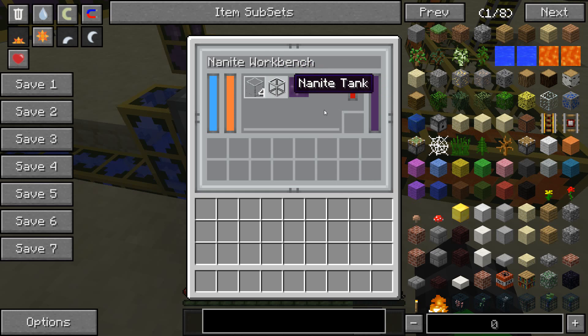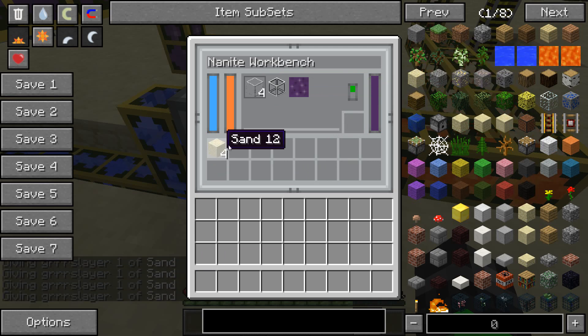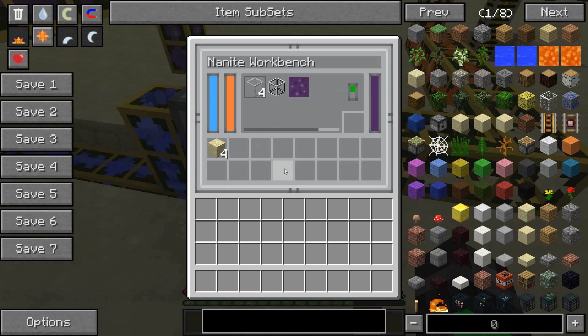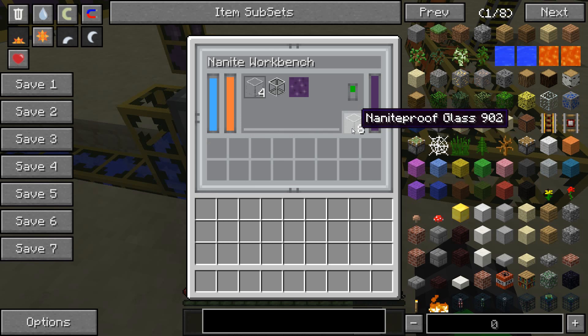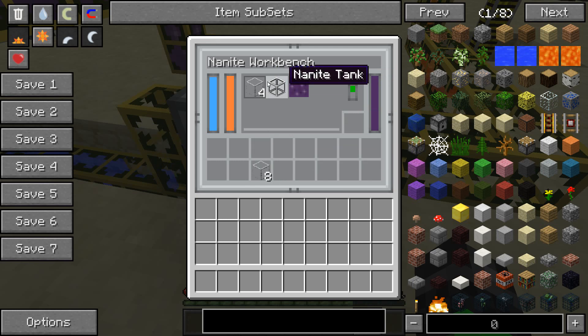We'll start with nanite proof glass, because it's the first and easiest thing to craft. Toggle it on, and what you need to do is take four sand to craft four nanite proof glass. It takes four sand per four — or possibly eight — nanite proof glass. You do need four sand to start the crafting.